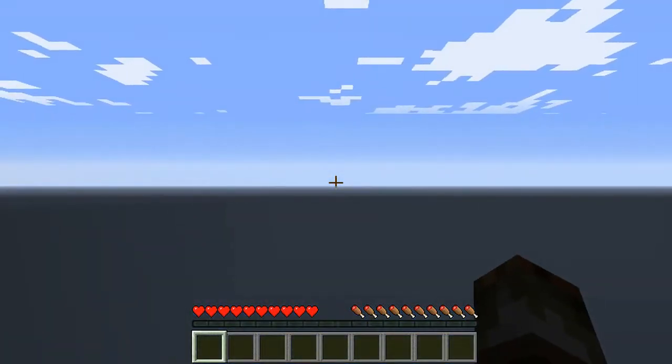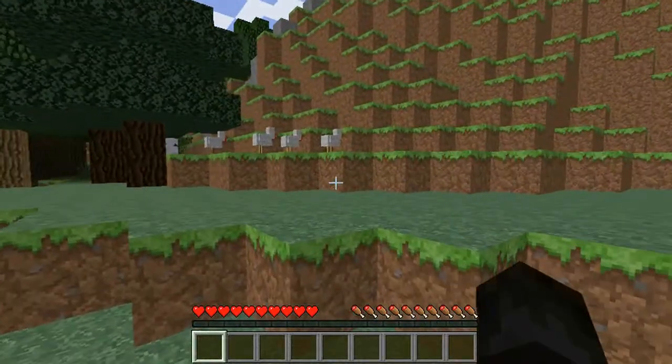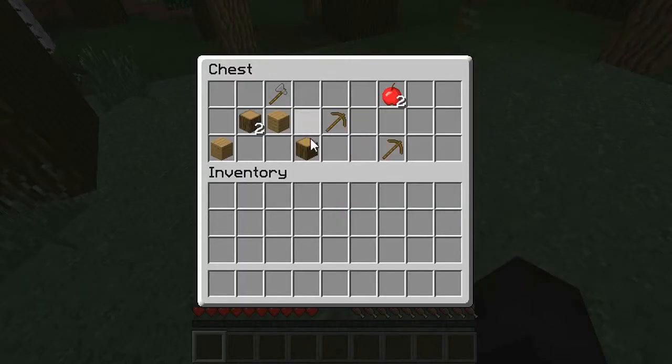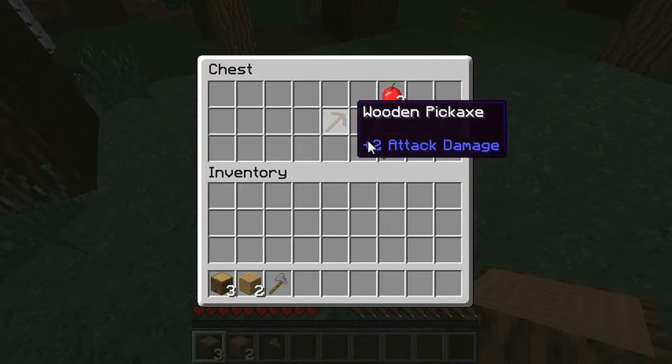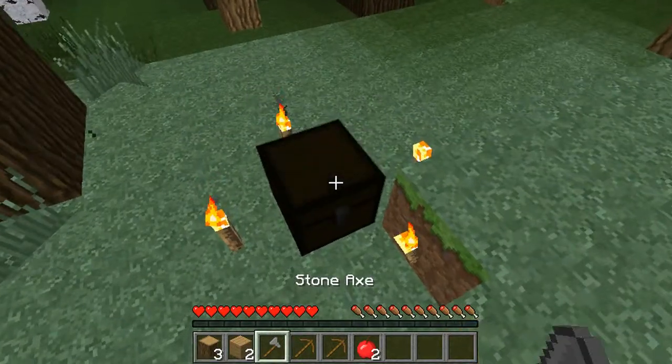Yup, here we go. Where's my bonus chest at? Oh, there it is. Get those oak wood planks. At least I got some apples this time. Last time I played I didn't get any apples from my bonus chest — no food, not even bread.